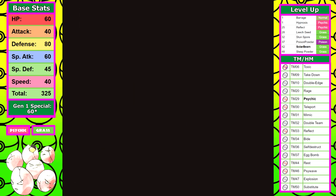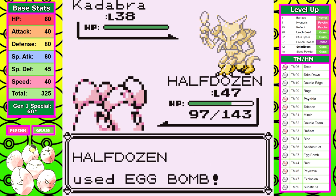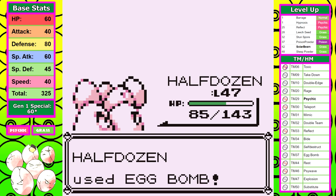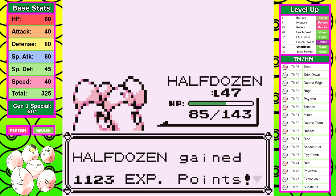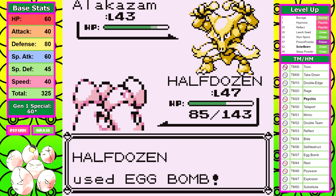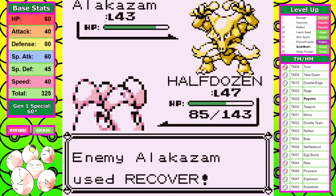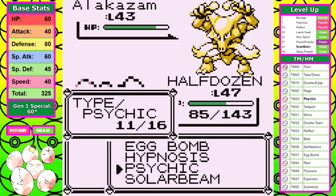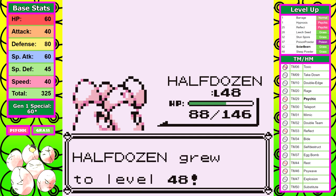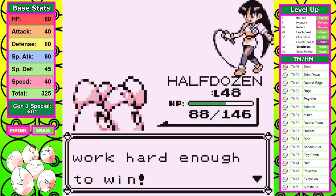Sabrina is next, and this one isn't bad. Egg Bomb nukes down Kadabra and Mr. Mime, and the oddly placed Venomoth is weak to Psychic. The Alakazam just spams Recover almost every turn, going back and forth endlessly, until I realize I can just put it to sleep. I also learn Sleep Powder in this fight — it's a strict upgrade over Hypnosis since it sports 75% accuracy versus the 60% of Hypnosis, and that's going to make things easier moving forward.